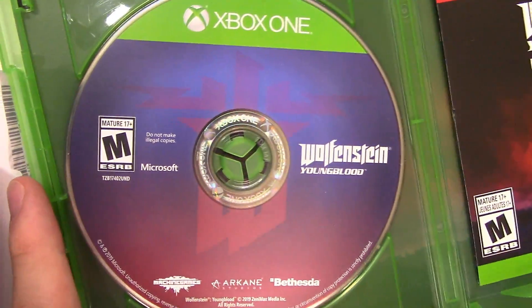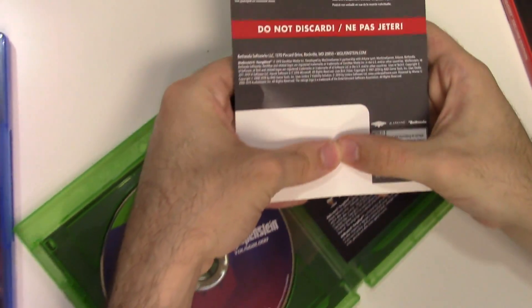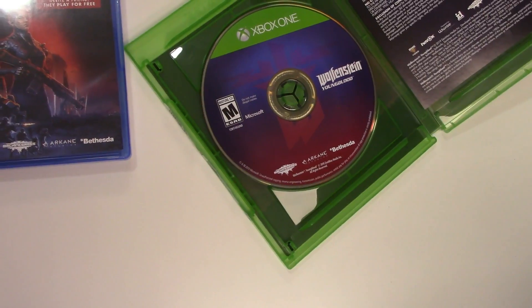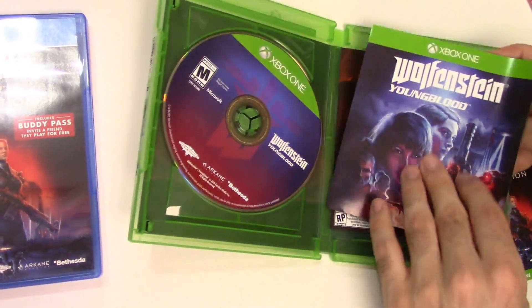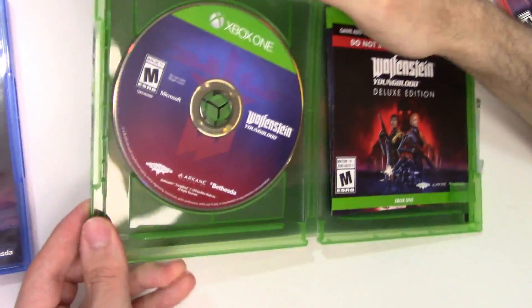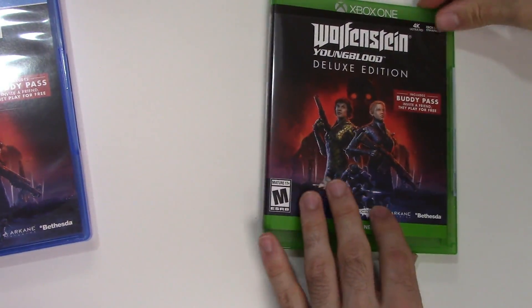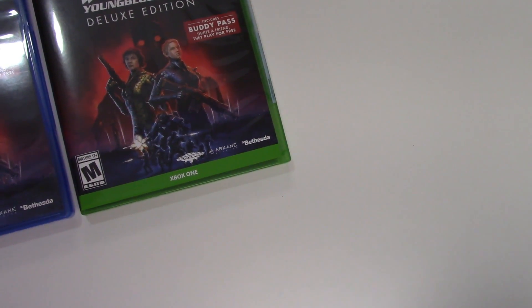Now the Xbox One — there's the game disc. This is going to be our code right there. I do not see an expiration date on this one. We have the controls sheet and the Doom advertisement as well, and again behind the front cover we see the same image.